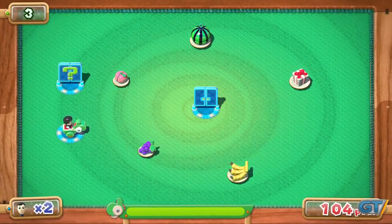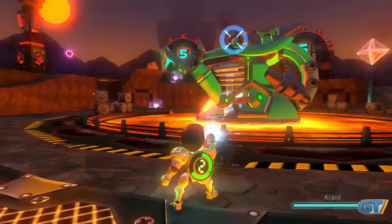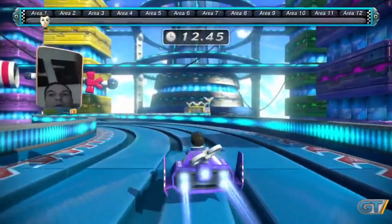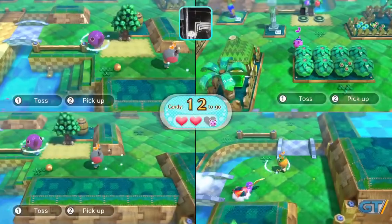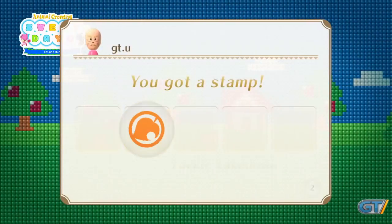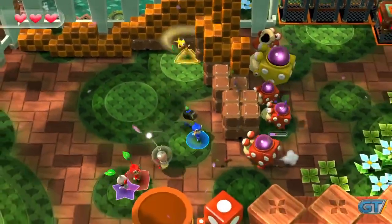There are twelve total attractions, and all of them have some kind of a tie-in to a Nintendo property, some more obscure than others. All of them can be unlocked from the beginning, with just six for solo play, three that can be played cooperatively and competitively, and three that purely feature one side against another. There are trophies to earn for top scores, and stamps that act as in-game achievements for completing specific objectives. Both motivate you to perfect technique.